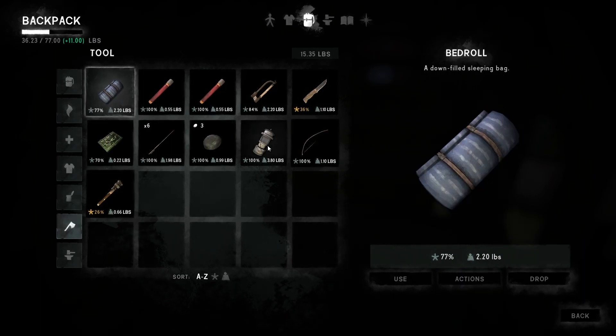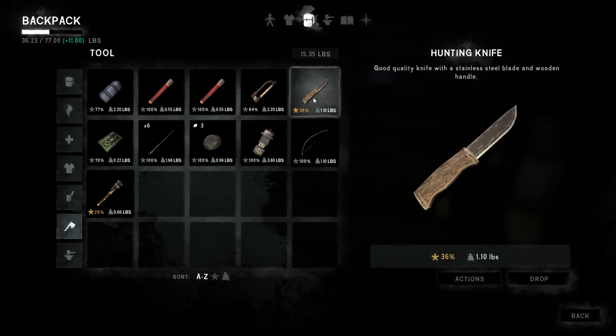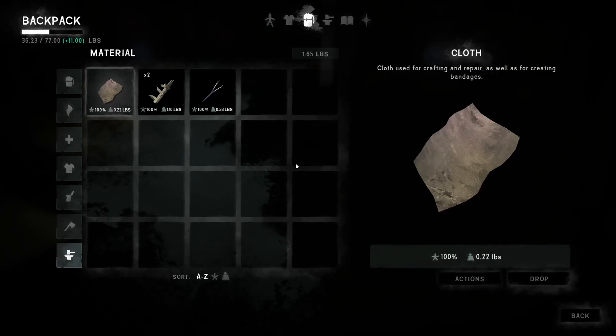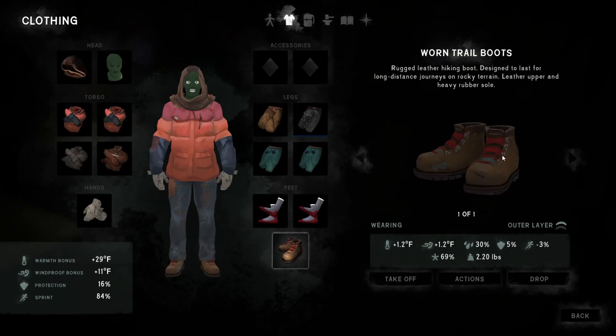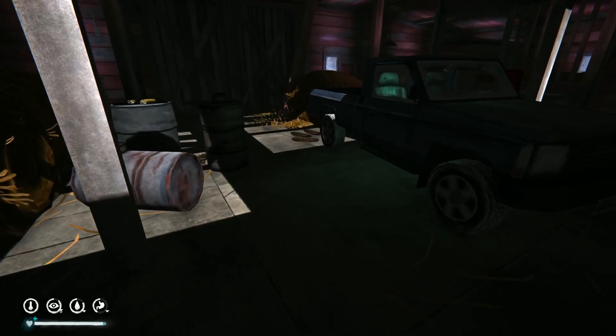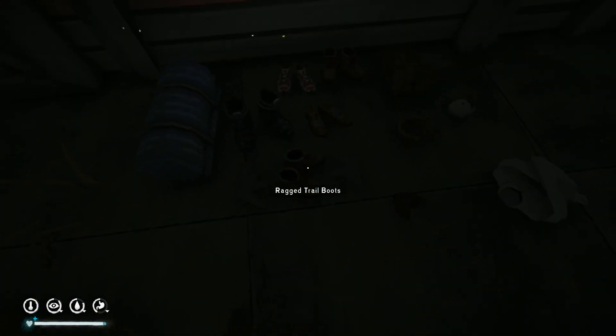We still need to repair some clothes. Our tools are pretty good - I might drop some rocks. Our knife needs sharpening. We had better trail boots so I grabbed those. I need better gloves - I could wear the driving gloves but they aren't good, so I'd rather wear the cloth gloves. We have all that other stuff we can break down. Ski boots are just too heavy.